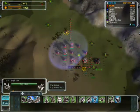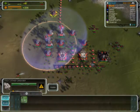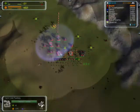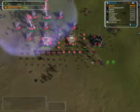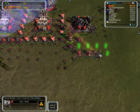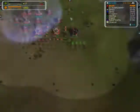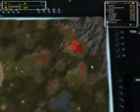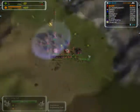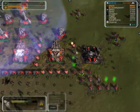Right now the enemy is sending some ASF to my base. What that actually does is it takes out my ASF as they come out of the factory. They're pumping with just one air factory and I'm pumping with two, so naturally they'll get a few more ASF than me in the beginning. Now they're going to throw in some bombers as well as some T2 fighters to try to take out my power.